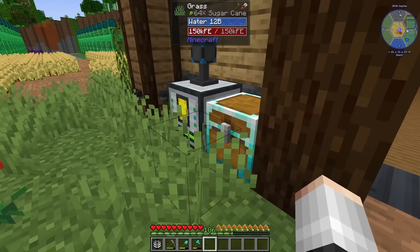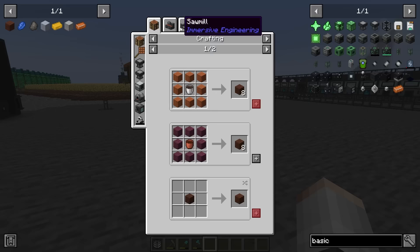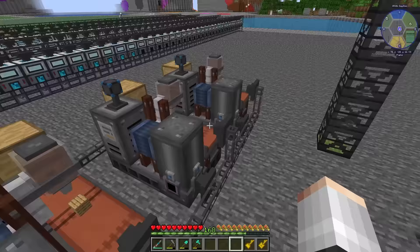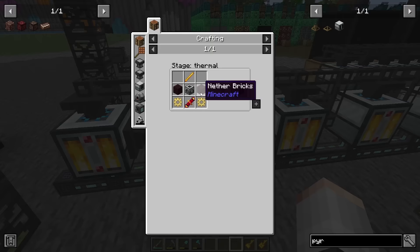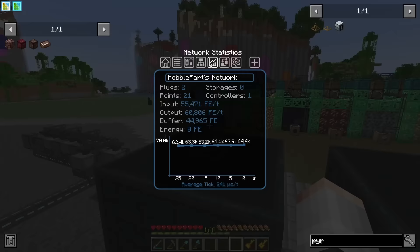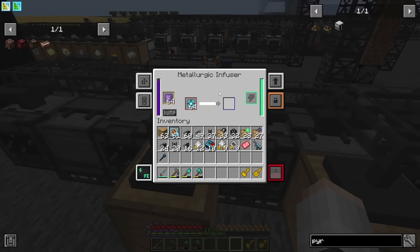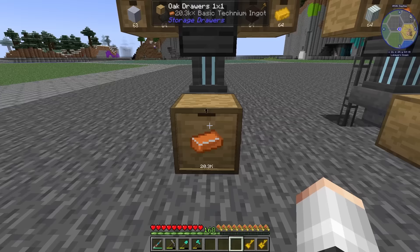For basic Technium the only problem is there's no better recipe for treated wood — we're stuck with the bottling machine. 10 bottling machines and we're just about keeping up, but then the next bottleneck was coal coke, so I've added even more pyrolyzers. Pyrolyzers need nether bricks and we're still not quite there yet. I've added multi servo presses to auto-craft plates and gears — much more compact than the metal press. Had to add a second emerald reactor as this base is now very power hungry. We're up to 20,000 basic Technium so far, our only limiting factor being the speed of the auto crafter. 600 advanced Technium and we're not producing nearly enough lava bottles — currently making lava with cobblestone but soon swapping to netherrack, about 3 times quicker per machine.